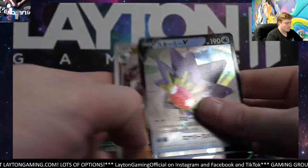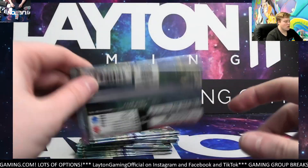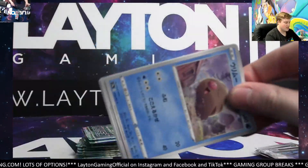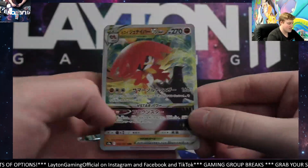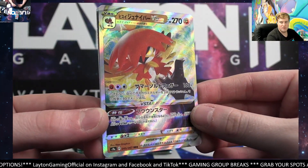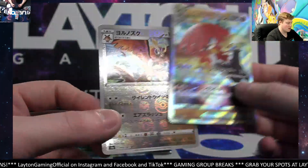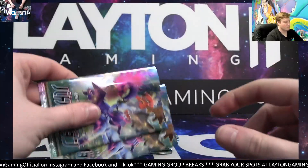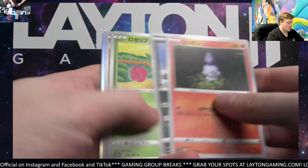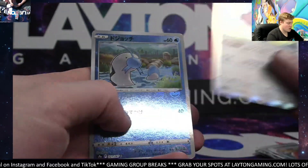No secret yet. Storm-E V, Stantler - no secret yet. What's it going to be this time? Ah nice - that is the Hisui Decidueye V Star, fighting! There you go - nice. Not too bad, he grabbed up both the fighting hits, congrats on that. A few other hits as well but those are the two easier-to-obtain ones.